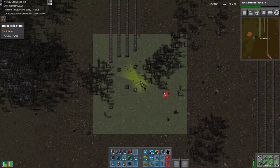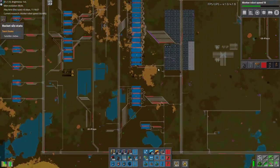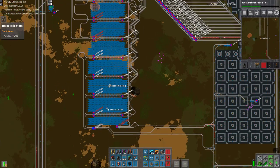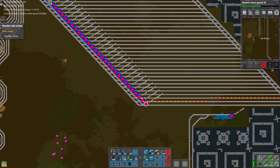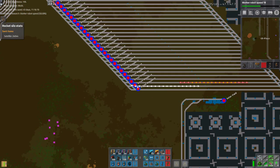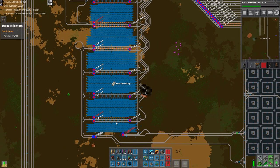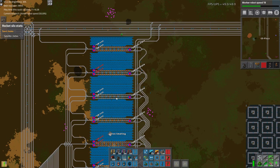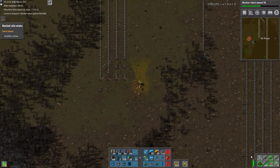We have an iron problem. Because, believe it or not, with 49 iron outposts and even a waypoint system for the trains, they're not filling up the steel ones fast enough. This waypoint system slows the trains down, and we just don't have enough trains. There's only two waiting, and room for eleven more trains which are obviously not there.